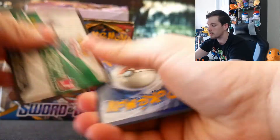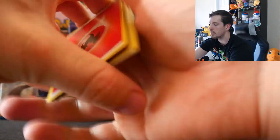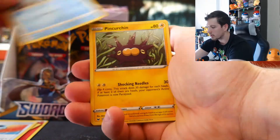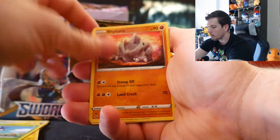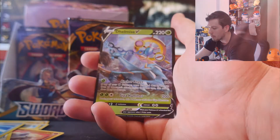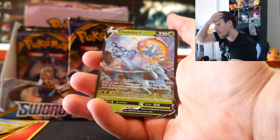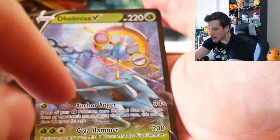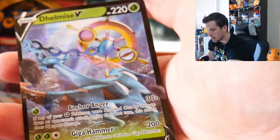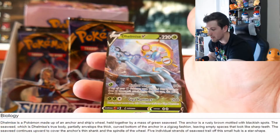Most of the market right now is focusing on vintage cards and Hidden Fates. Shining Legends cards are also climbing in value — interesting. Pack: Energy Search, Sobble, Pinurchin, Rhyhorn, Minccino, Quick Ball Reverse, and on the end a Dhelmise V! I'm not sure what a Dhelmise is — it looks like a boat anchor, a steering wheel, and a compass. But it's still a V card — I'll take it.